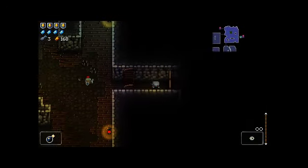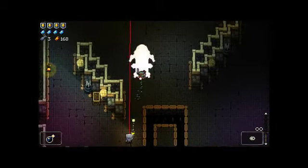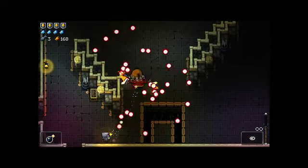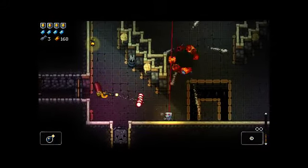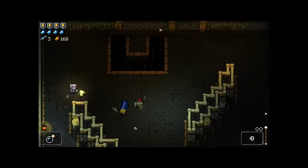Every single hunt is a vast improvement on the Gungeon in general. I don't think there's one that is disappointing. The first one gives you the sling - the sling is a wonderful weapon. It can carry you through most boss fights. Come on, Junkin - he's right there.